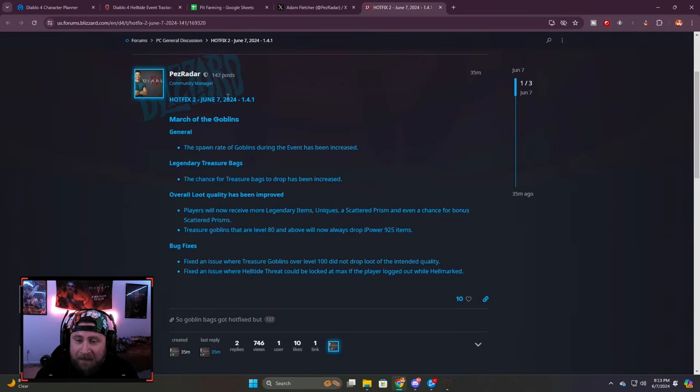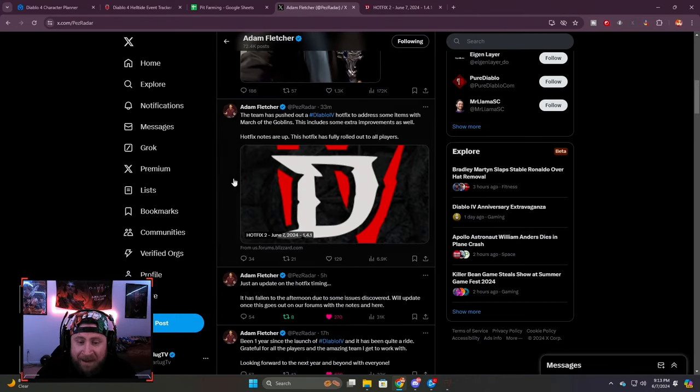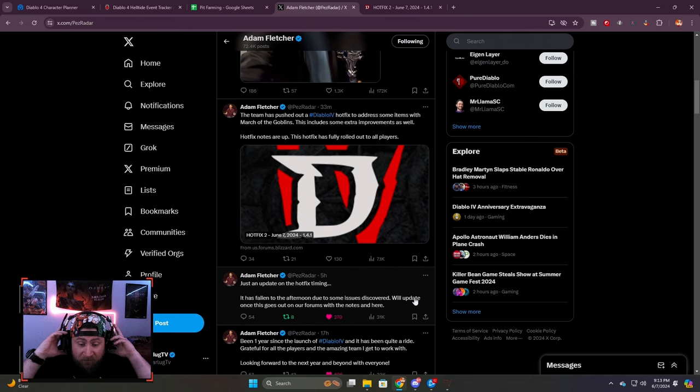What's up guys, War here, welcome back to the channel. A hotfix from community manager Adam Fletcher just went live 33 minutes ago. The team has pushed out a Diablo 4 hotfix to fix some of the issues with the March of the Goblins. This was supposed to go out this morning on June 7th, but it got delayed into the afternoon because of some other issues, and it just went live.